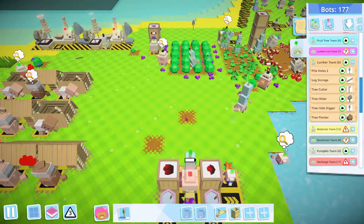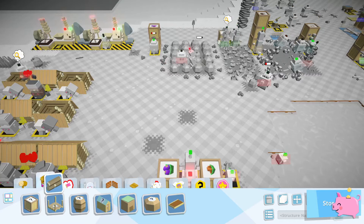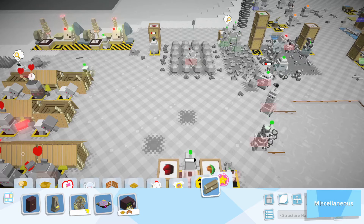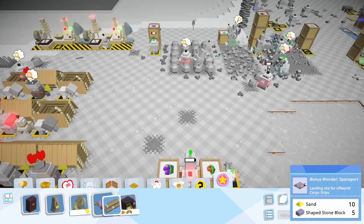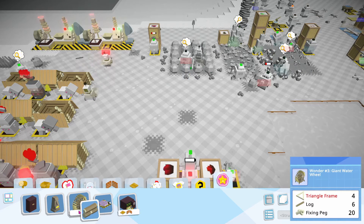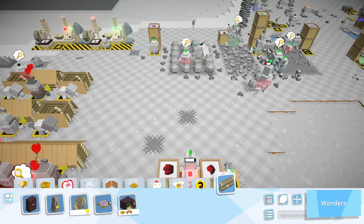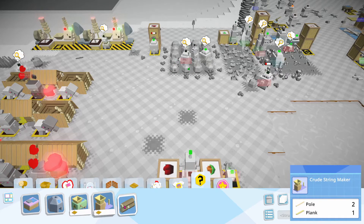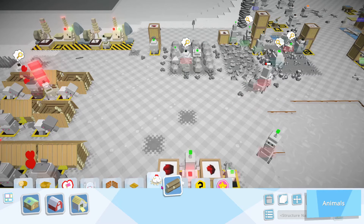Let's look. I think it's under the baby thing - no, it's not - under the wonders. There's also this spaceport landing site for off-world cargo ships but I don't know what that's for. This is the one for electricity and we just don't have the triangle frame and crude mortar, but we did do all that.